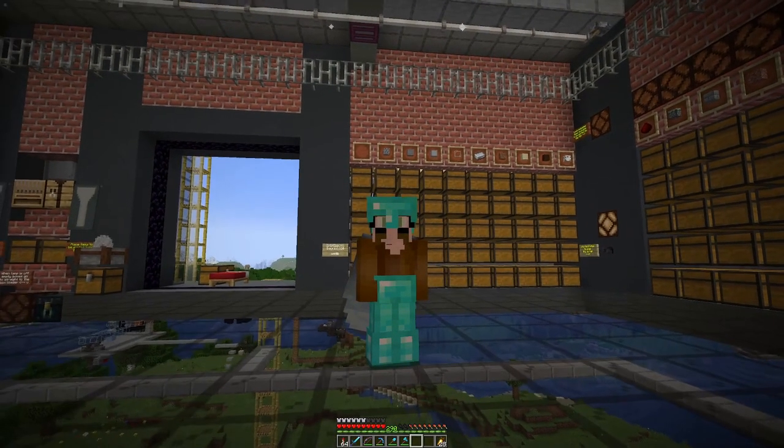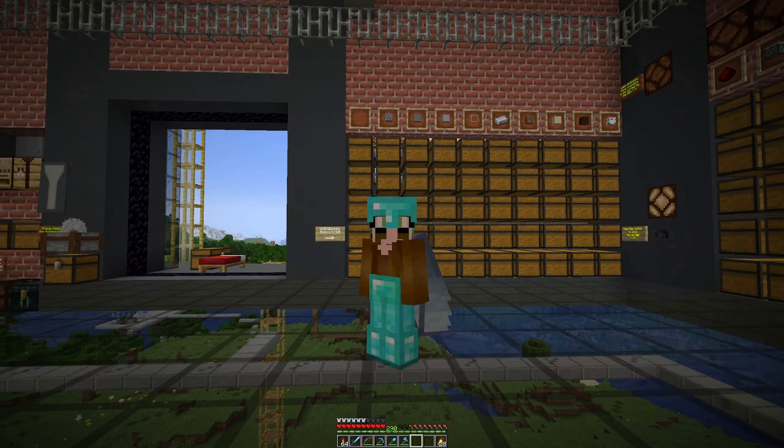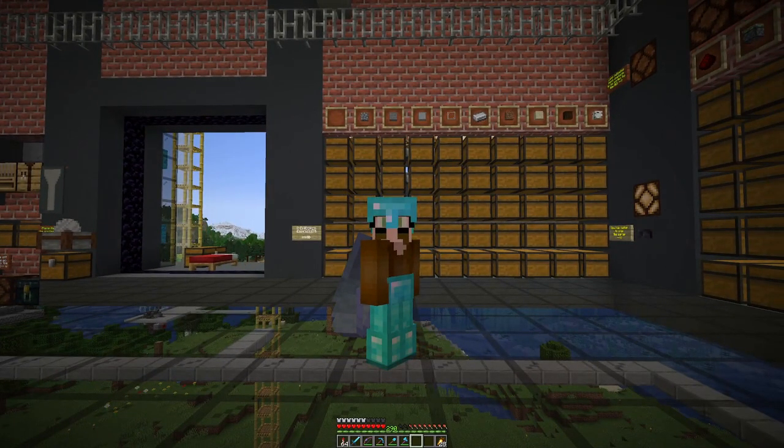Behind me we have the bulk storage, and what I want to achieve is a system where I have an indicator if the storage of an item is high or low. If it is high I want to pack them into shulker boxes and store them that way. If it is low then I want to request new ones. Requesting new ones — for cobble we have a farm for that.